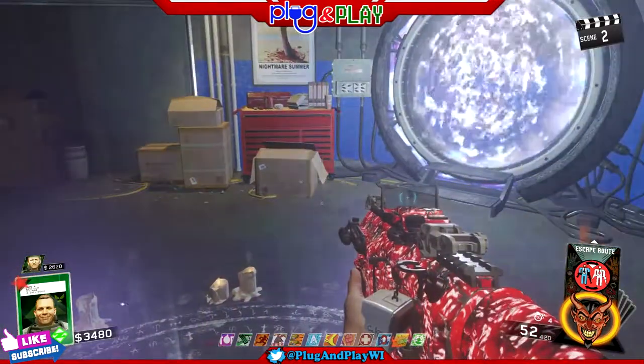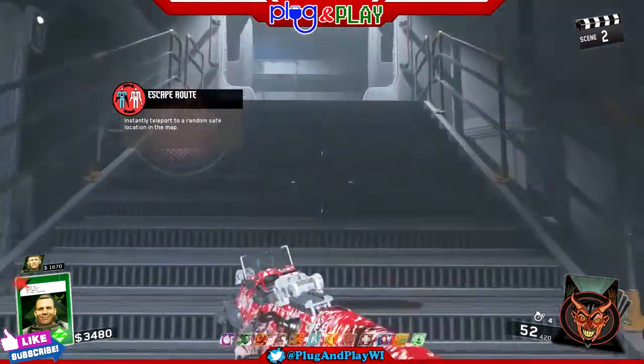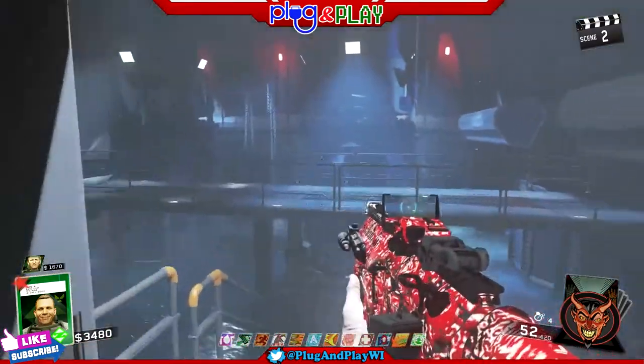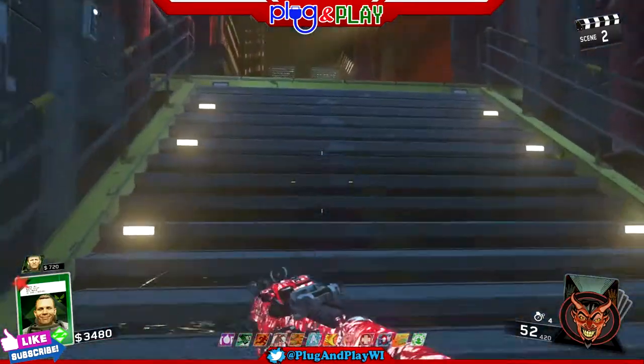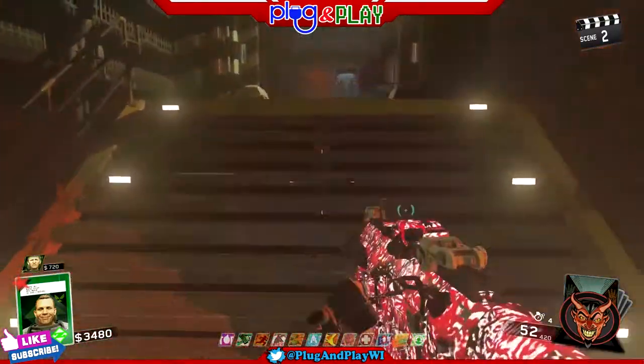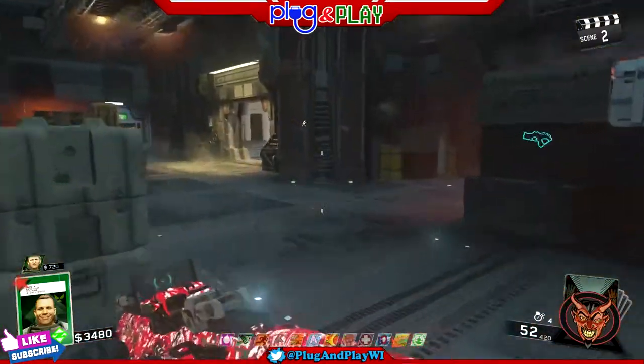Sometimes it'll teleport you to Shaolin Shuffle. I got lucky here because my teammate was already on this side of the map, so it teleported me closer to him. If it winds up teleporting you to Shaolin, just refill your card deck and then escape route back to this part of the map.